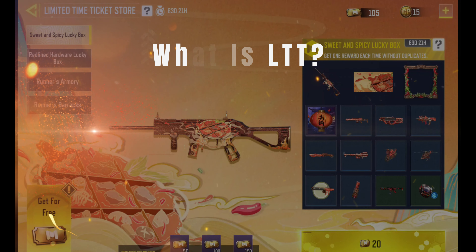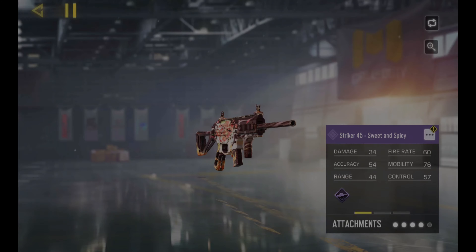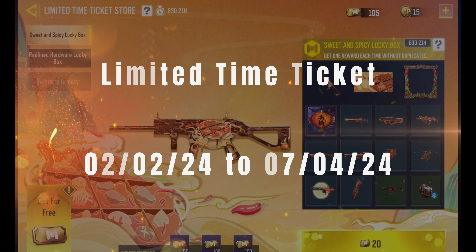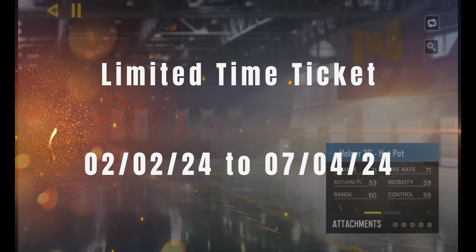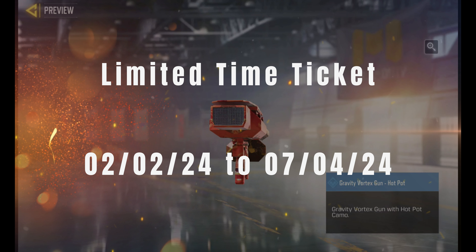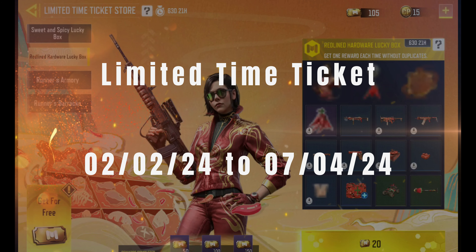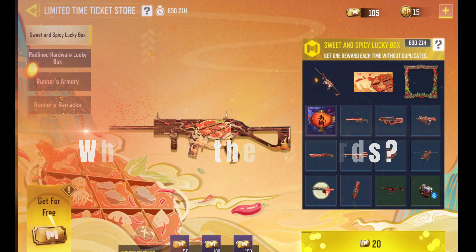LTT means Limited Time Ticket. This event is available from 2nd February 2024 to 7th April 2024. It is a limited time ticket store which can be used to purchase the lucky box and other items. You will find various items in this store that you can buy with LTT tickets.